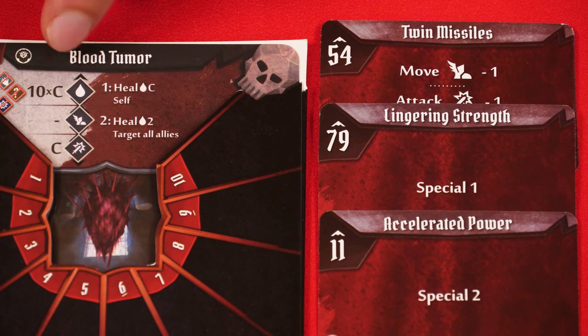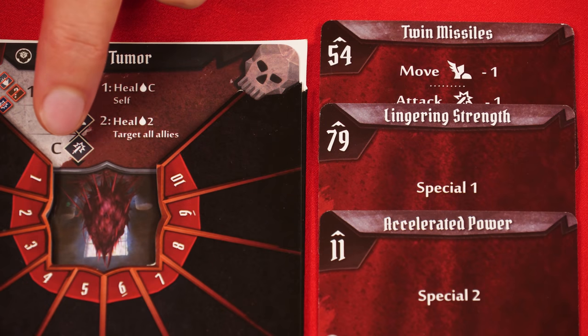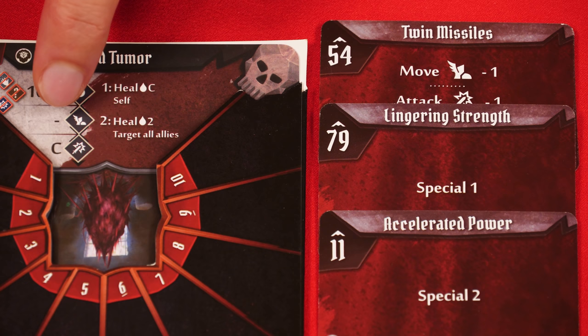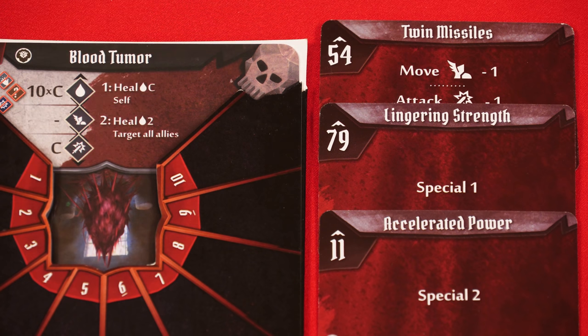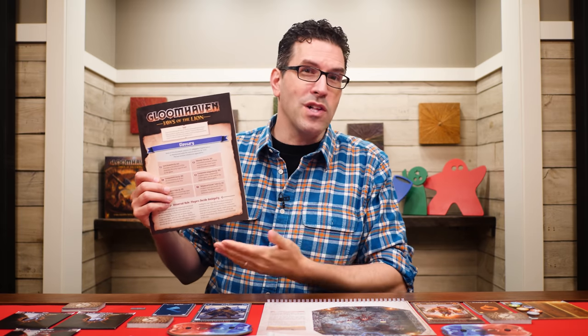Many of the boss's stats are driven by the number of characters in the game, represented by the letter C. So in a game with two characters, this boss's total health is 20, its attack strength is 2, and instead of a 0 for a move stat it has a dash. A dash means the monster won't move during the game even if one of its ability cards refers to moving. That said, the monster can still be affected by push and pull effects and could be moved when granted an action, which we discussed in a prior video.